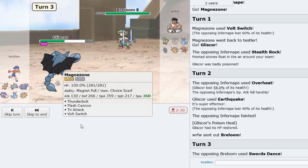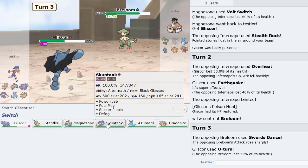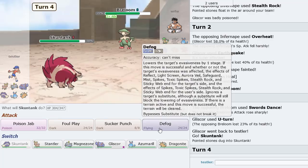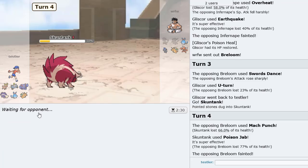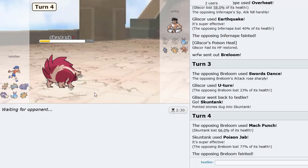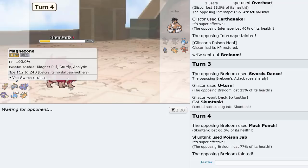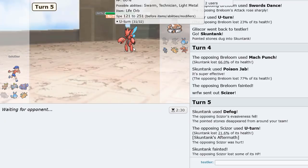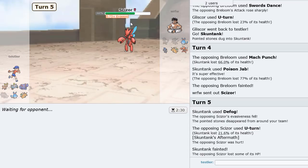We get to go into Skuntank and Poison Jab here. I think he'll just Mach Punch — I could also Defog, which is not a bad play. But definitely knocking this thing out is the play — eliminate this Pokemon entirely. If we have to play with Rocks on our side, that's fine. Breloom was a huge threat to our team. Scizor is in — we're going to Defog here as he U-Turns out. Nice — we got rid of the Rocks, and he took Life Orb and Aftermath damage too.